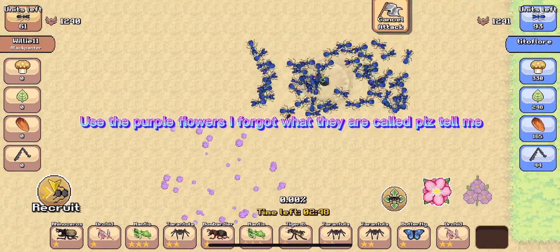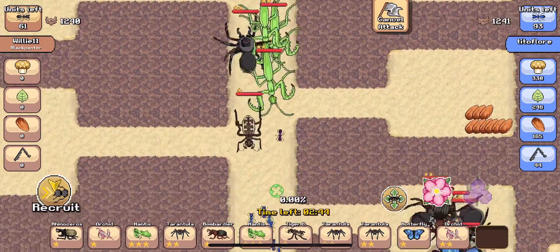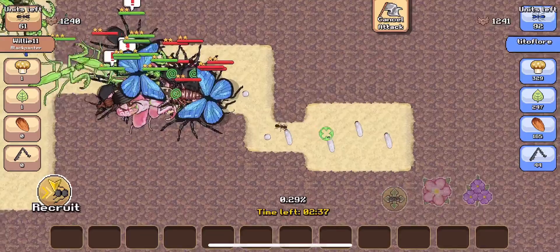Use the purple flowers — I forgot what they are called, please tell me. When you use these pink flowers, put them in the queen's chamber and quickly equip your basket.